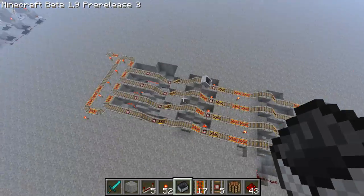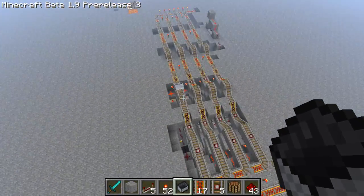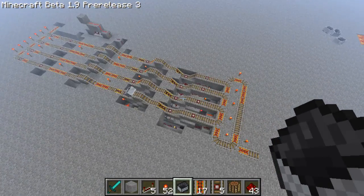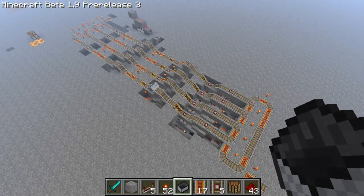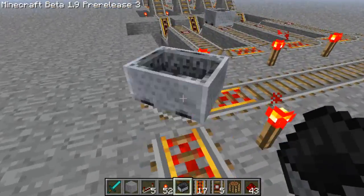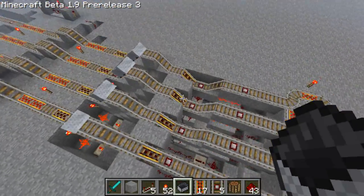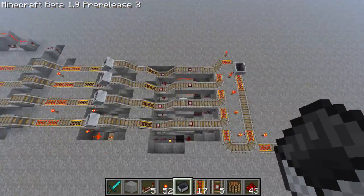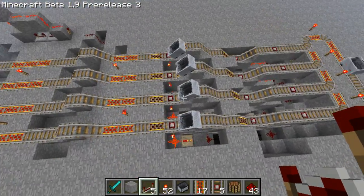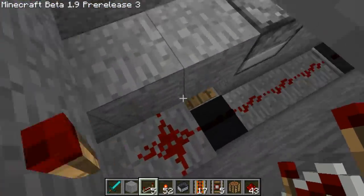So this is what I've created here — it's just a single line of track which has two little functions to make the automation process easier. The first one is the cooldown reducing loop. Basically these will all come up, and then if there isn't any spare space it just goes around in a loop. When these come out they release an item onto a pressure plate down here.